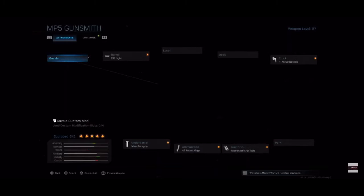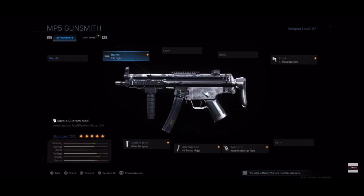Let's go over the gun. For the barrel, we're going to be running FSS Lite. For the stock, we're going to be running F-Tag Collapsible. For the rear grip, we're going to be running Rubberized Grip Tape. For the ammunition, we're going to be running 45 round max. And for the underbarrel, we're going to be running Merc Foregrip.